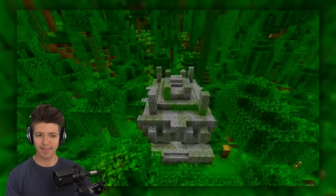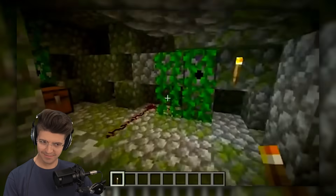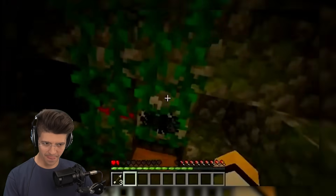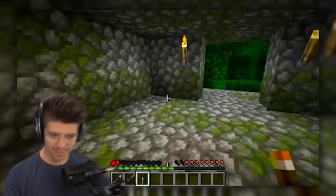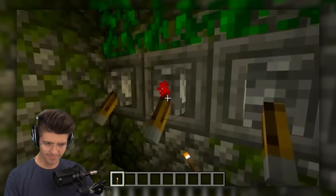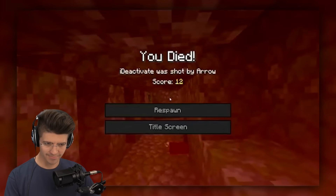The jungle pyramid is a structure that generates in jungle biomes. So many of us know the jungle temple contains two chests — one on the bottom floor while avoiding the arrows, while the other chest is found on the top floor when you reveal it with the lever combination. But did you know there's another secret chest found within the temple?